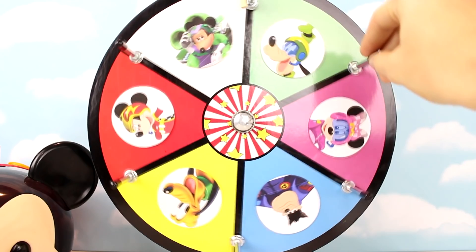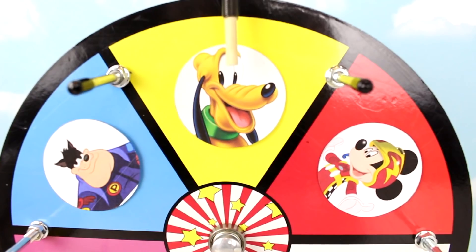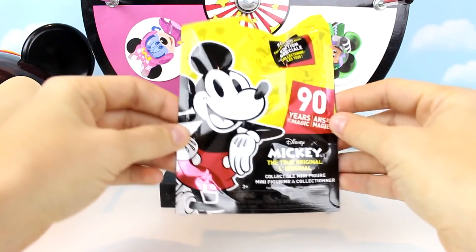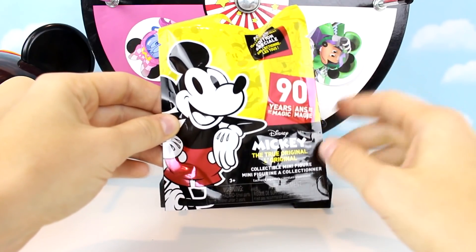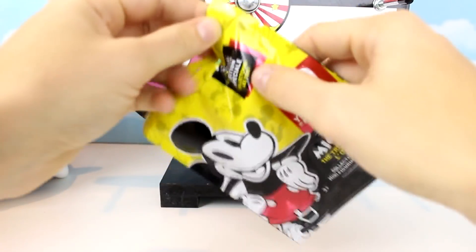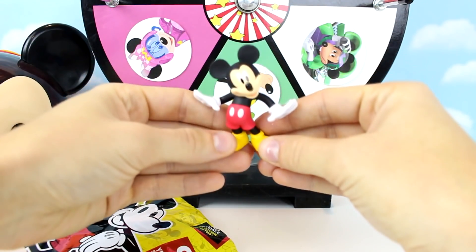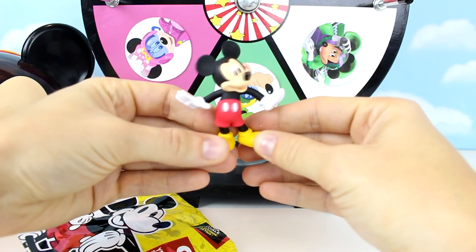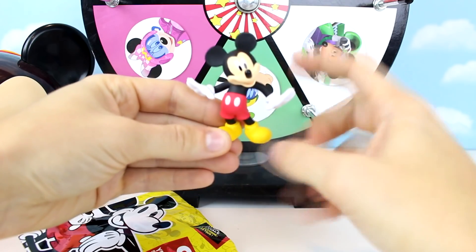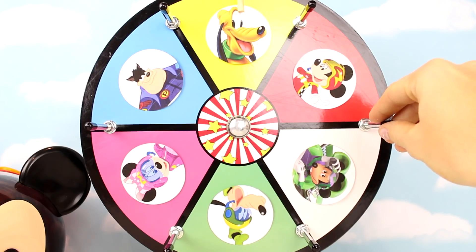Let's spin our wheel and see who it will land on first. It looks like it landed on Pluto with the yellow spot. Oh wow, look what Pluto brought us — it's a Mickey Mouse 90 years blind bag, since it was Mickey Mouse's birthday. Let's see what we got. Oh, look at the Mickey Mouse we got! This looks so cool — his red pants, yellow shoes, and white gloves. Alright, it's one point for the good guys. Let's spin the wheel again.